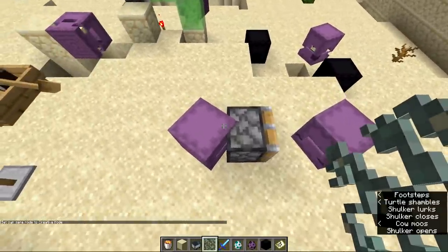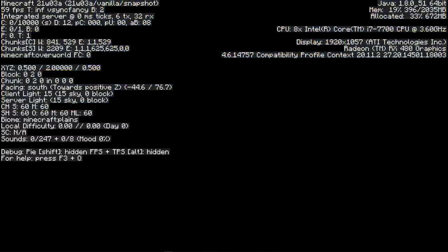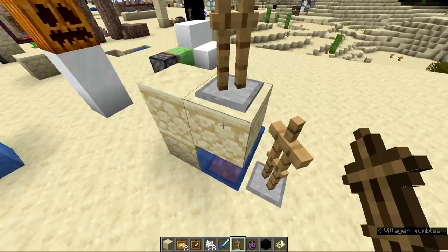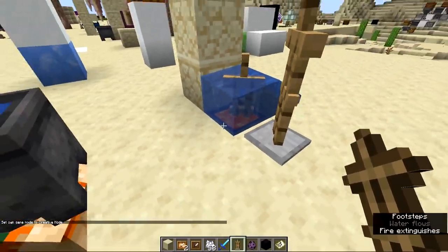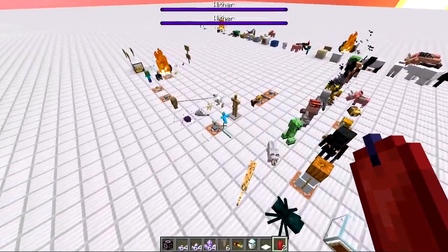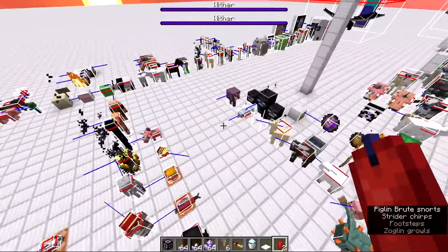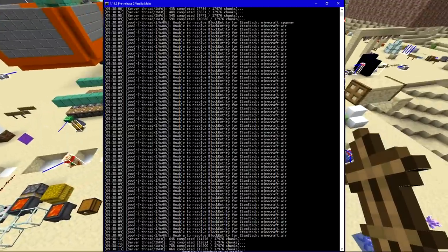In the newest snapshot they fixed shulkers rotating in weird directions, which looked very funny. There was a problem with the debug world — accessed by holding Alt while flipping through world types — where players would spawn at Y level 2 instead of Y level 70 where all the blocks are. They also fixed an annoying sizzling noise when fire was extinguished by water and lava simultaneously, a bug with puffer fish hitboxes changing on chunk reload, and an error when force-updating servers from older versions.